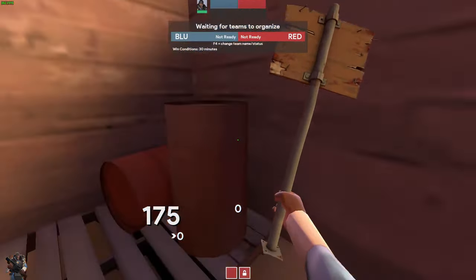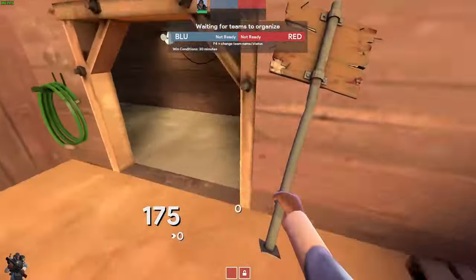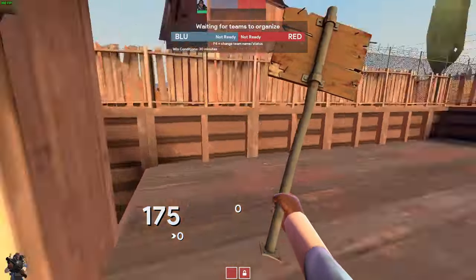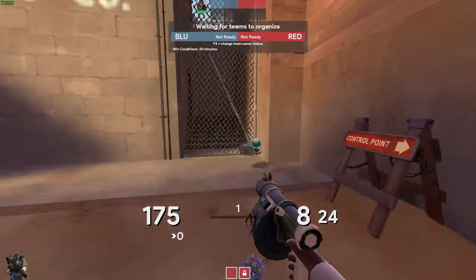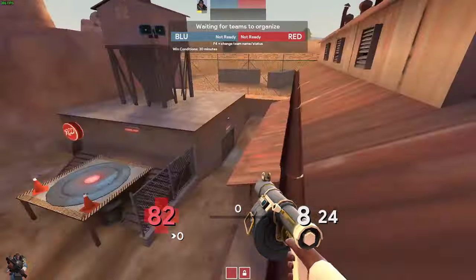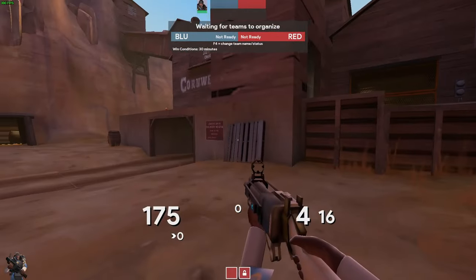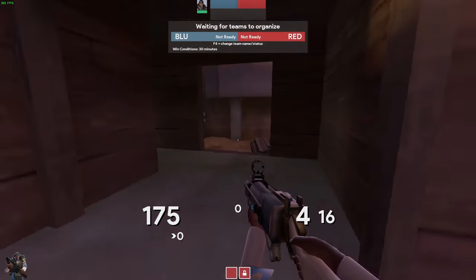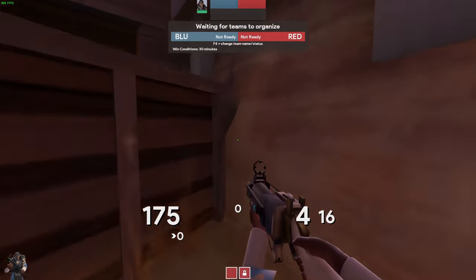You probably know that you can use these barrels to jump up to the point, but did you also know that you can jump up on this hose with a perfect crouch jump? You can stand up here. You probably know that you can jump up using this pallet and then jump around the corner, but with a bit of a run-up and perfect timing, you can also crouch jump up here.